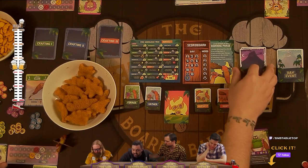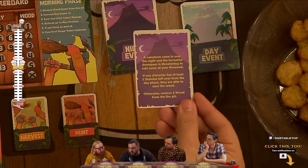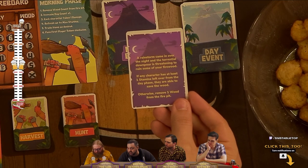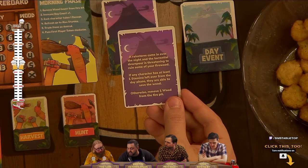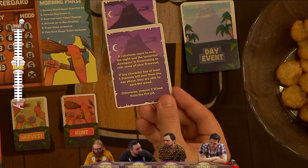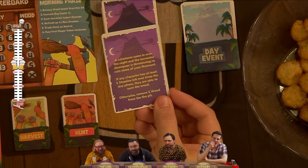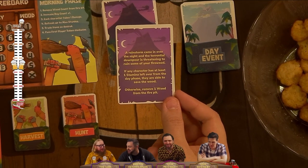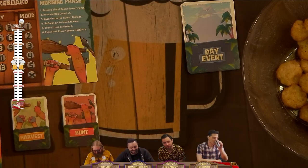After everybody has spent their actions, we draw a night event card. For example: 'A rainstorm came in over the night and the torrential downpour is threatening to ruin some of your firewood. If any character has at least one stamina left over from the day phase, they are able to save the wood. Otherwise, remove one wood from the fire pit.' This is actually one of the worst night events you could get.